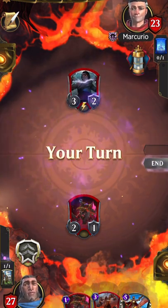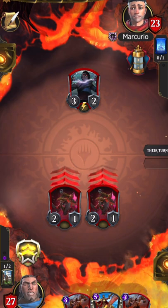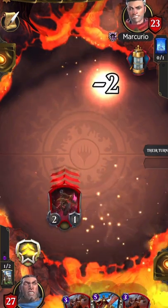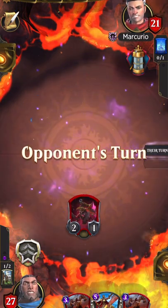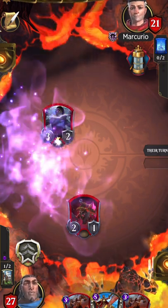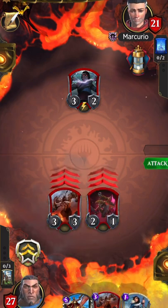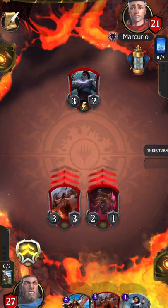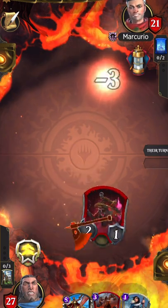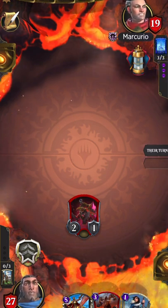Okay, if he wants to trade I'm completely fine with that. If he doesn't trade he's gonna be sorry. I should have attacked with the 2/1 first — he probably wouldn't have blocked and then I just summon the minotaur and pass. But this way it does clear his board. I would have gotten a Gideon proc next turn unless he removed something of course.